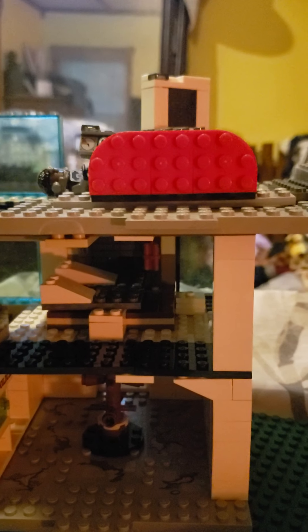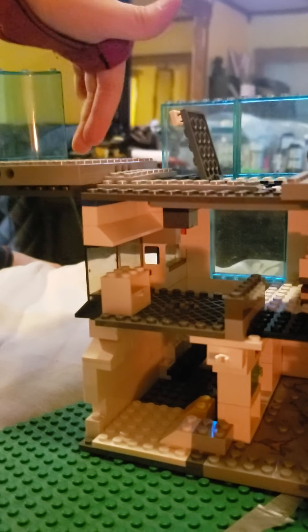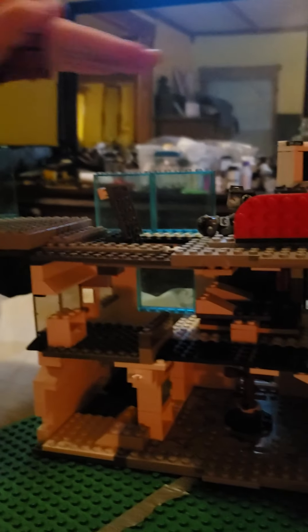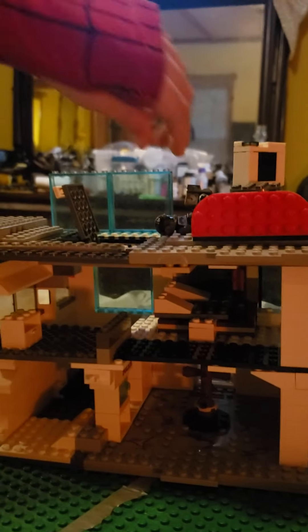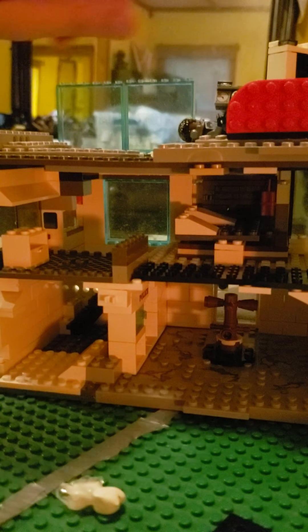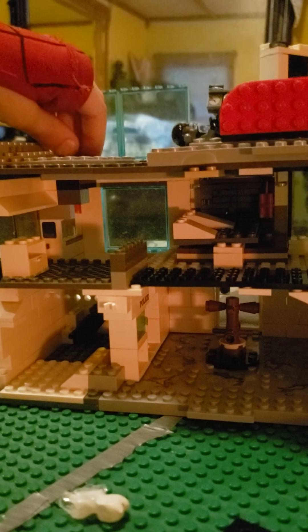I'll make walls right down to here, but I won't make them on the back so you can see everything on the inside. I just need to make walls here, here, here, and up here, and then I need to make a roof. Then I need to make the part that hooks in right here so it can just open up with a door that goes down to here.